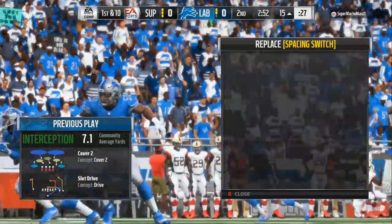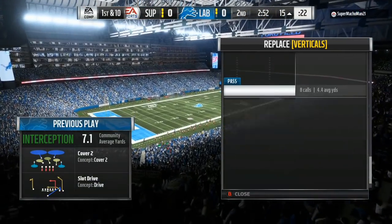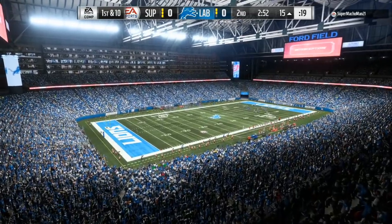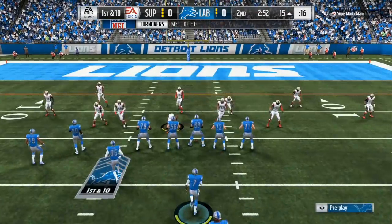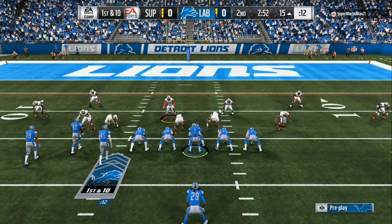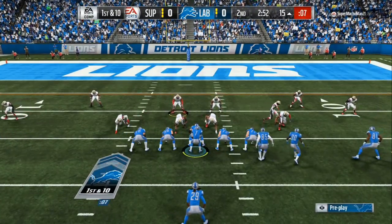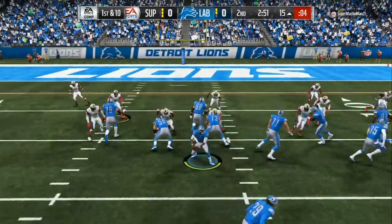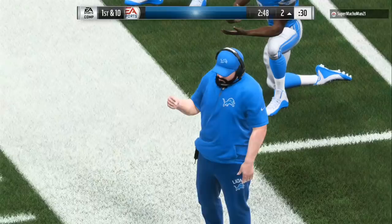Now we're going to come out in our single back bunch. We're going to put a draw, a pitch, and a tight end angle over there — so we've got three different plays that we can do, all in this red zone, and you can do it on the fly. Right now we're just going to test and see if he has auto flip on or not. We're going to fake hike and we're setting up a pitch the whole time. All we got to do is one or two spin moves — we don't even have to — we walk right into the end zone.